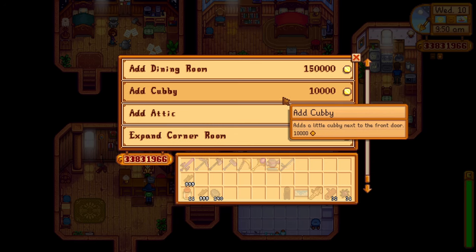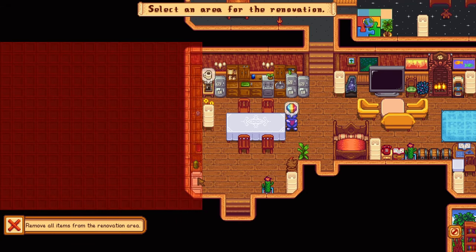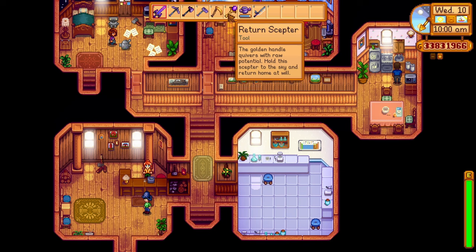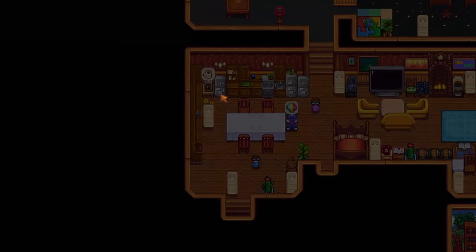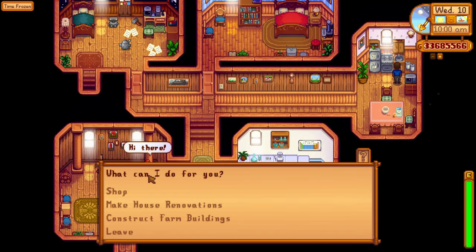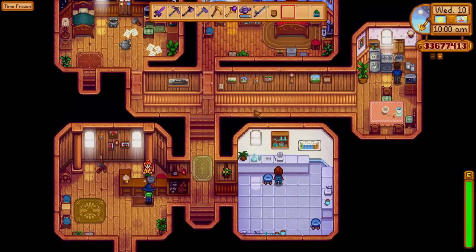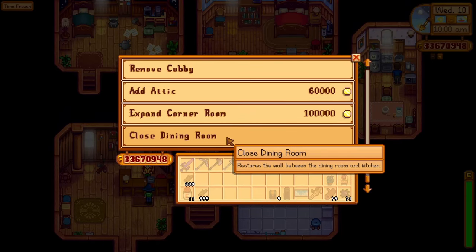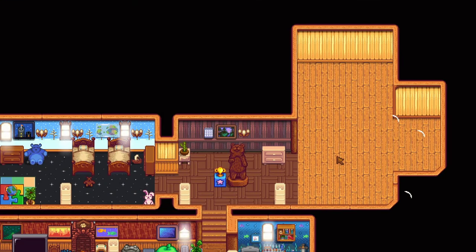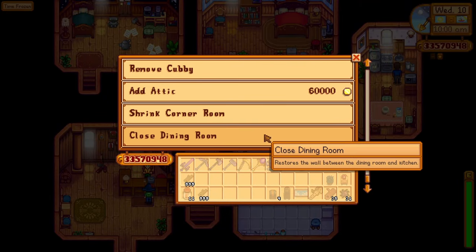So I'm going to go for the dining room. I need to remove all of those first. I'll go to the farm — that'll be done in a moment. So make house renovations, add the dining room. Now we'll have a dining room for the house. Let's add the cubby — it's a nice expansion. Let's also buy the corner room — that's a nice place for your bed and everything. And let's get the attic.